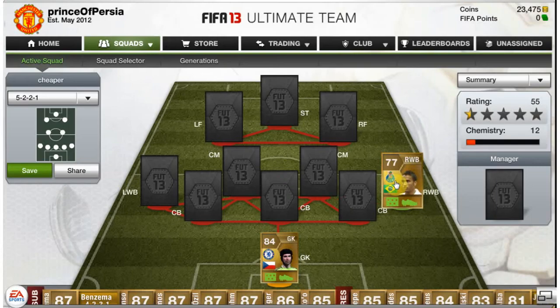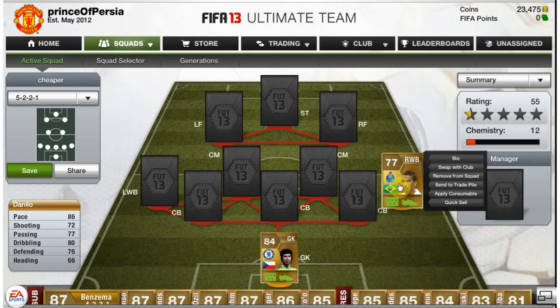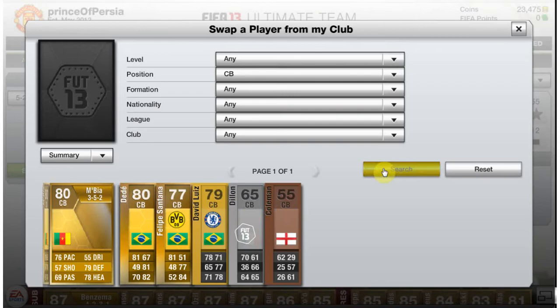We've got Danny Leo — sorry if I'm mispronouncing these names — and he's actually really really good for a right wing back. He's got 86 pace so he can definitely catch up with defenders, and his 76 defending definitely intercepts the balls.